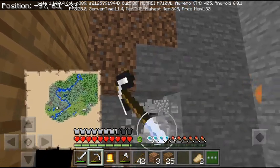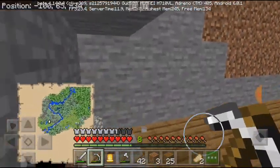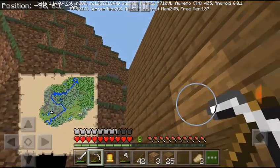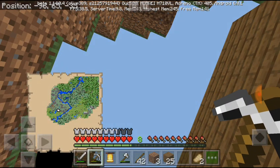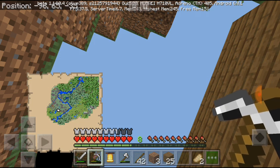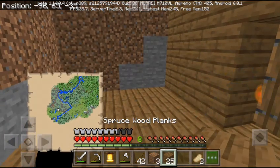This would be, I believe, 4 stories. First story: entrance. Second story: crafting. Third: enchanting. Fourth: my bedroom. And of course there's a roof. On top of that I don't really know — actually, the enchanting room could go up there, and the storage room would be underneath my bedroom. Yeah, let's do that.